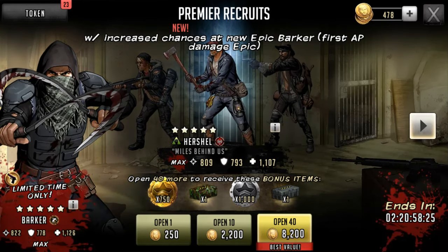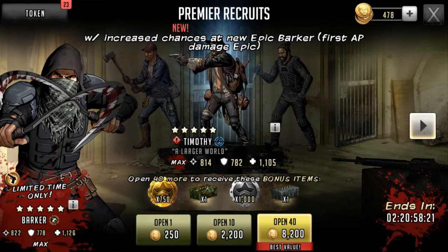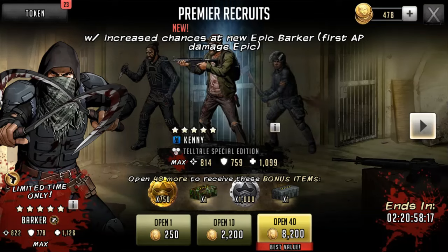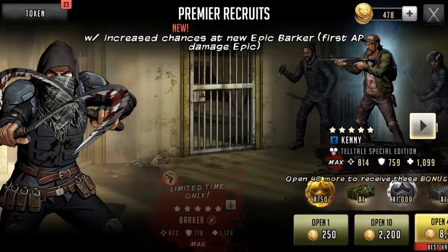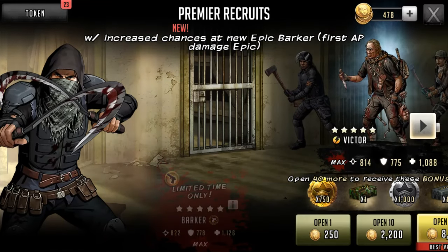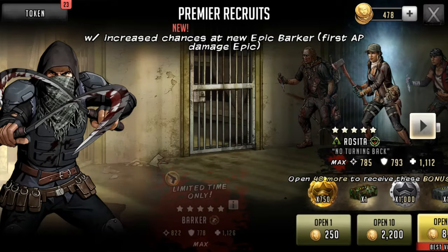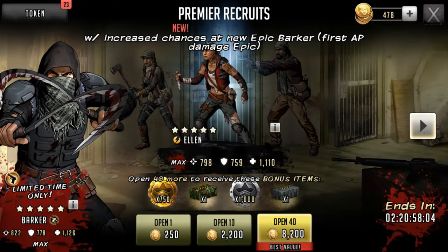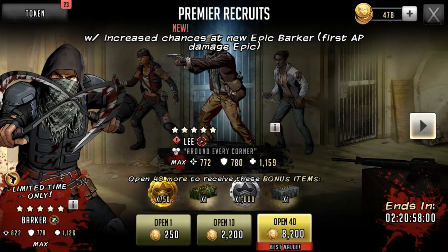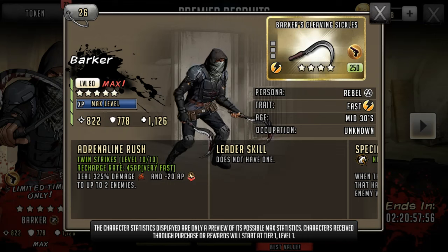Scopel has given us a chance to take him for a spin and see what he can do. They want to try and sell him to us — or sell a chance of getting him anyway. He is a pretty damn dope-looking card. That is some pretty sick art. He's busting double sickles, which I'm not really sure are the most functional weapon, but that's what he's rocking. Let's have a look at him before we do an open.